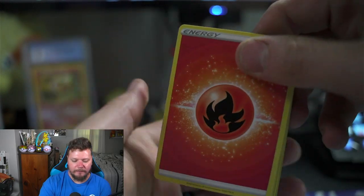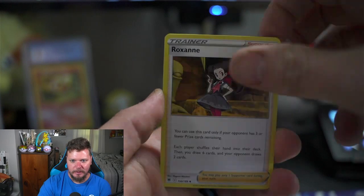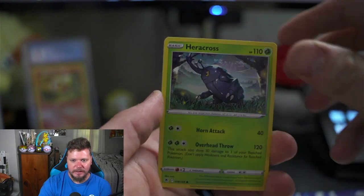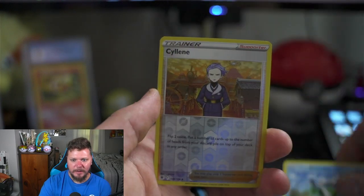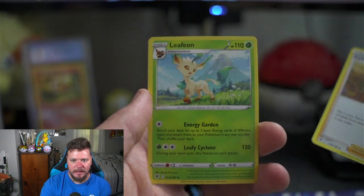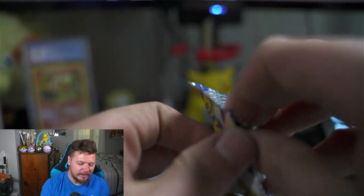Here we go — fire, good luck! Togetic, Ursaring, Roxanne, Eevee, Heracross, Mantine, Qwilfish, Basculin, Sneasel, and Leafeon. That wasn't good luck — you lied! Alright, Astral Radiance, give me something good — I'm begging you.